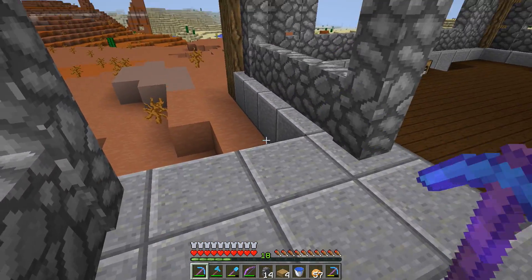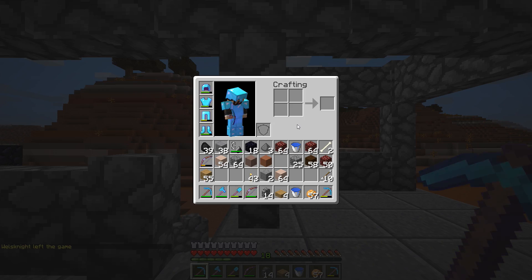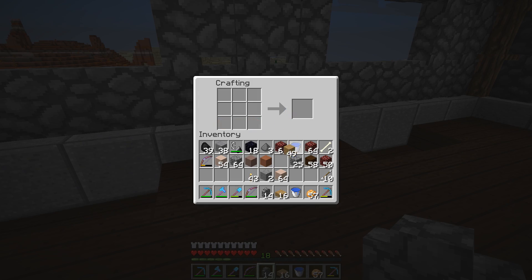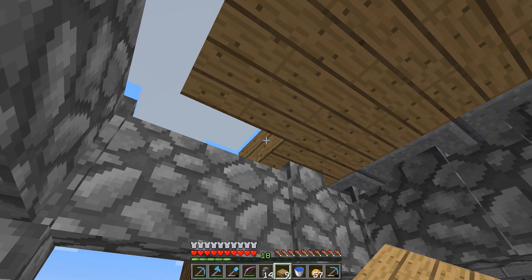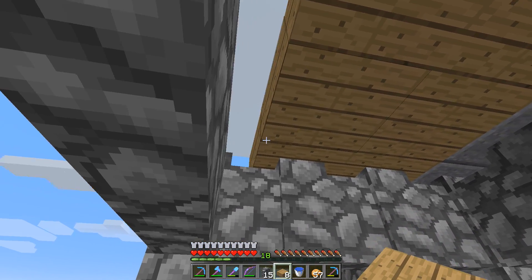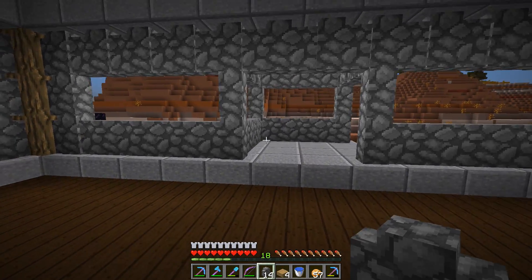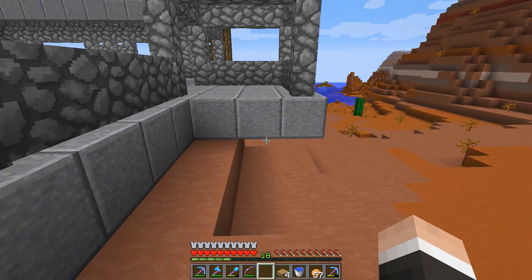I need iron because I want to put iron doors here. I was hoping I had some more logs but I turned it all into planks. Let's go ahead and make a few more of those. We need to get them up here so it's going to go across right here. All right, that's like that and then we've got that going there — this isn't bad, I'm okay with this.